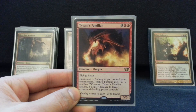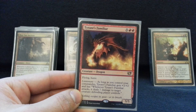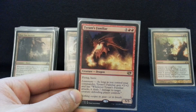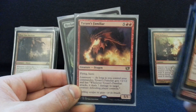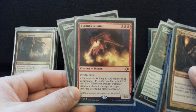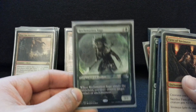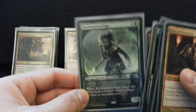Tyrant's Familiar is another just value machine. This came out in Commander, and the first time this card was cast against me it just completely wrecked me, and I'm like, yes, I would like one of those, thank you. Getting rid of their blocker, their general, whatever they have, and then smashing them for seven is just so brutal. Wreck Sage is kind of my only enchantment removal.